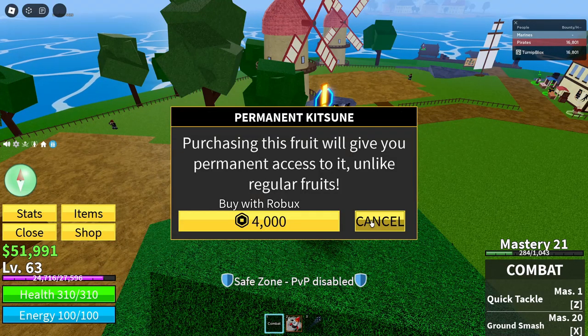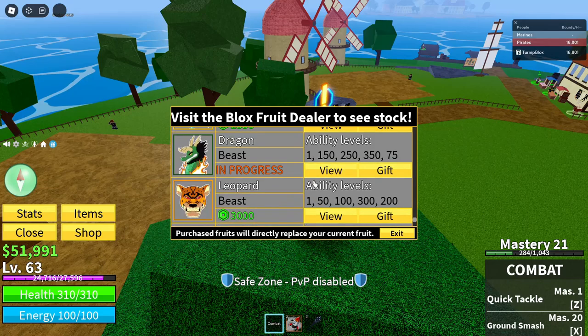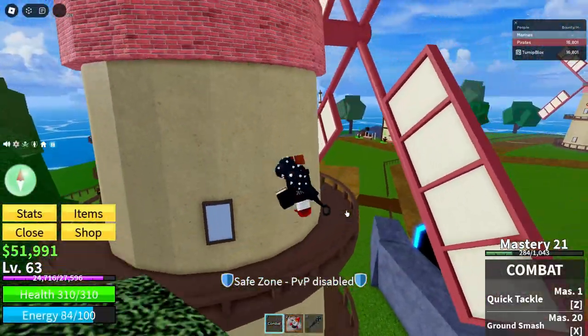And they're expensive. Look at this. Kitsune fruit, 4,000 Robux, 3,000. And every 100 Robux is equal to like a dollar, so this is like $25, $30, $40. So out of nowhere they just released a crazy code.